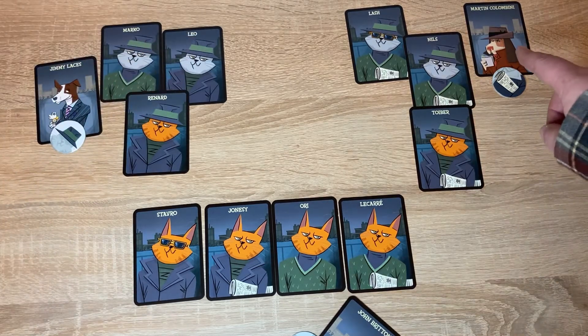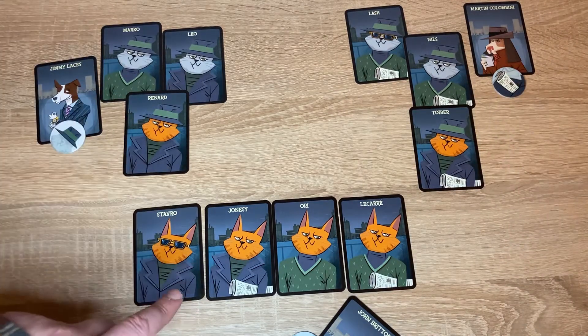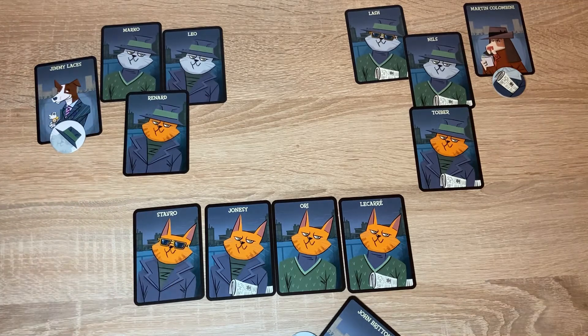The cards that Martin has selected all have newspapers. The cards that you've selected all have ginger toms, which potentially means that the master of spies is going to have a hat, a newspaper, and is also going to be a ginger tom.